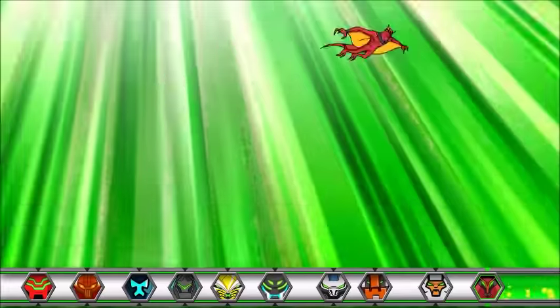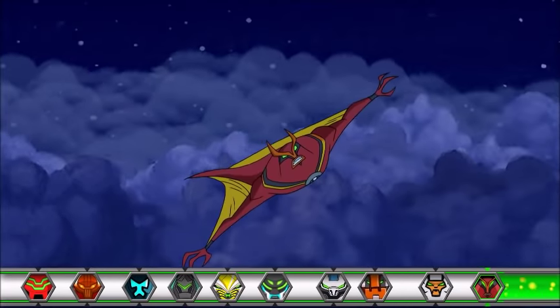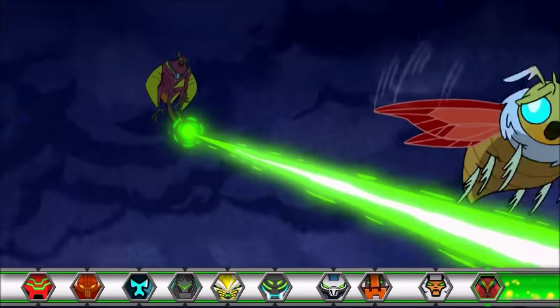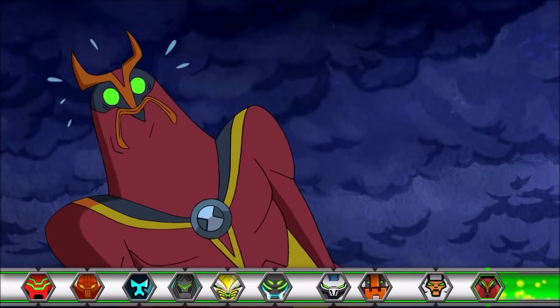Jetray! Check out Ben's brand new alien! Jetray flies at supersonic speeds, and he can fly in the vacuum of space and is highly adaptive underwater. He can even fire green neuroshock blasts from his eyes and tail! He might just turn out to be your ultimate favorite!